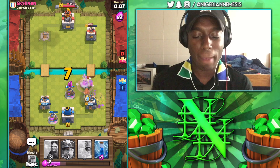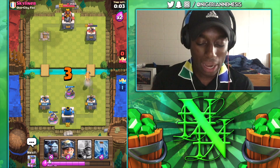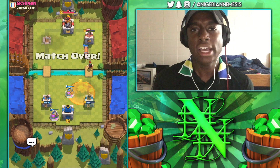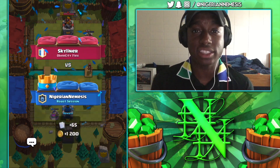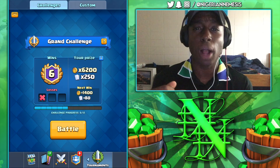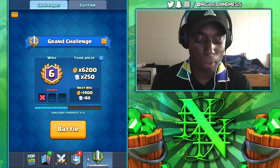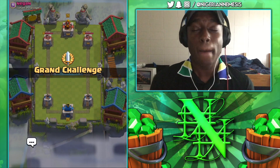I'll play a Battle Ram just in case — I don't want that Bandit to get a random dash off onto our tower. Minion Horde in the center — that's going to be another very good game. You guys are starting to get the idea of this deck: get that Elixir Collector down and split your Three Musketeers the right way. Never give them too much value. We are now up to six and one in the Grand Challenge — let's hop into the third and final battle of the day.